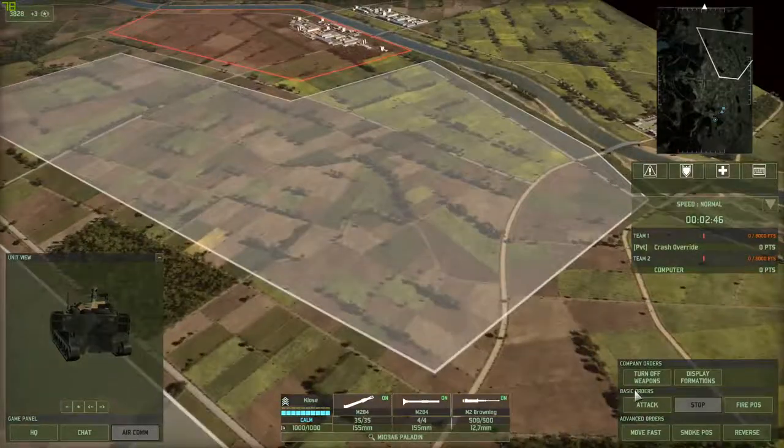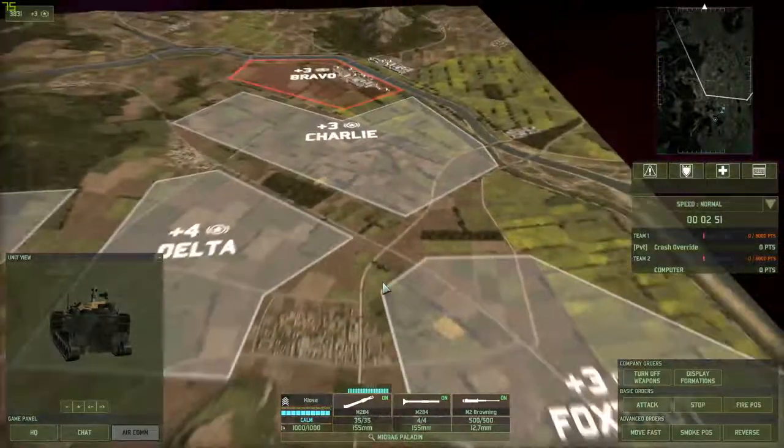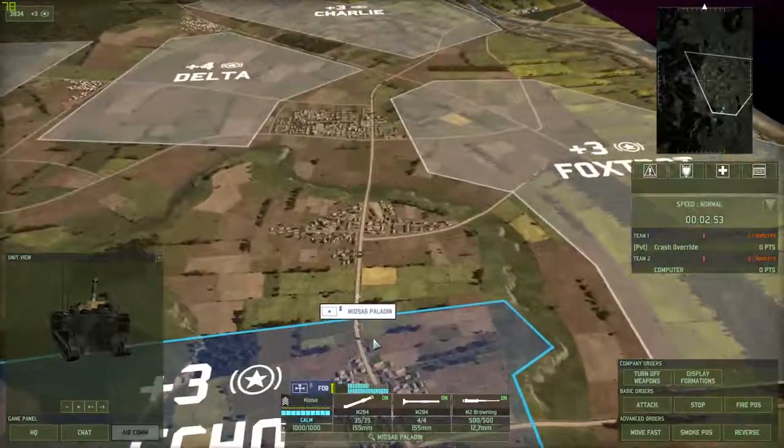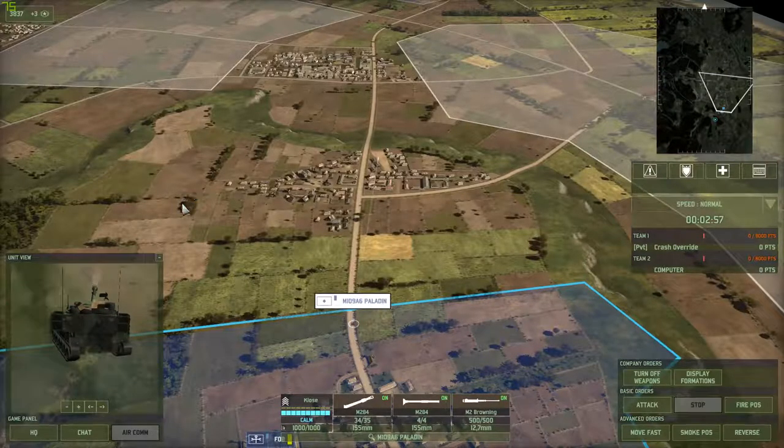The next thing is you do the same thing for firing smoke. For me it's Q. So I press Q and he fires the smoke. That's how it works for artillery.